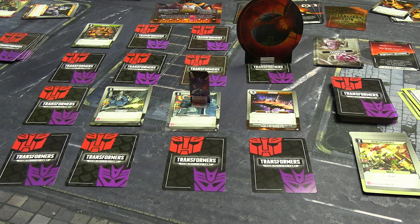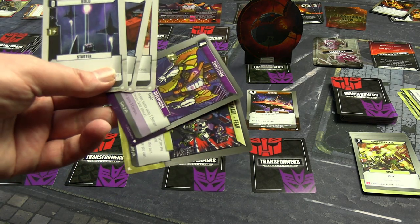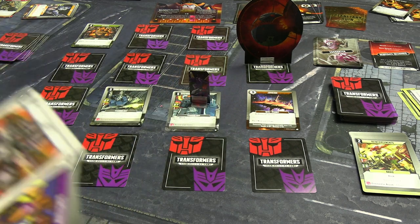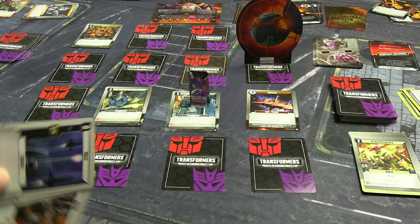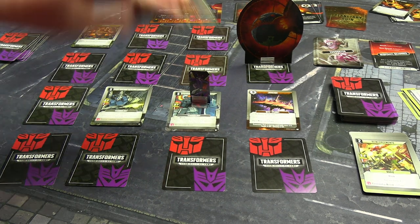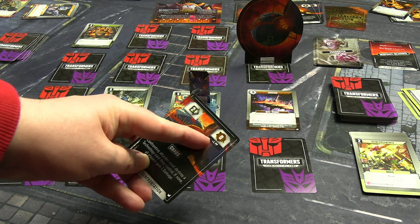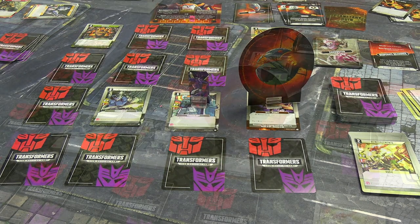Drawing a new hand; Unicron's turn — one, two, three, four, five. I don't have a defense card of any variety. Sunstorm has two power but zero range. I need to double check the rules for assisting a planet — maybe you don't need a ranged card if you're adjacent. After checking: I couldn't find any special rules, so it goes by the core rulebook — you must provide a card with the required range. I'm afraid to say, pour one out for Junkion.